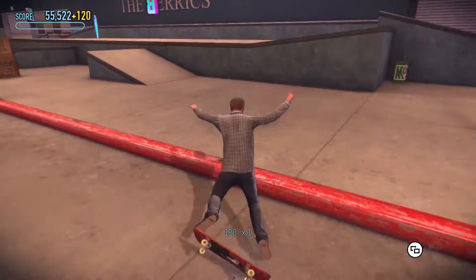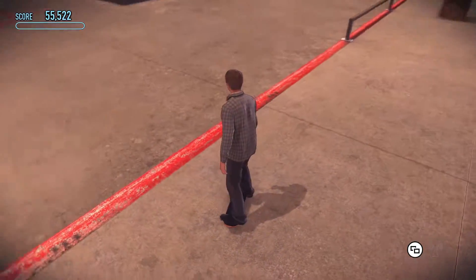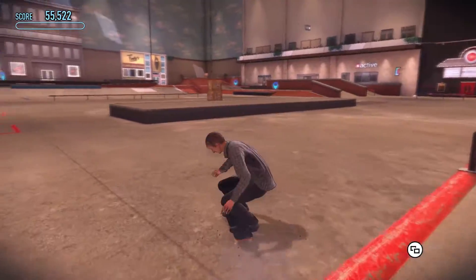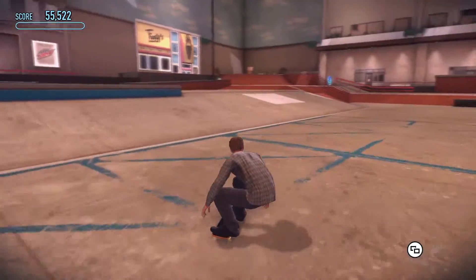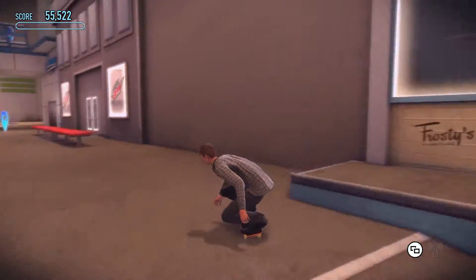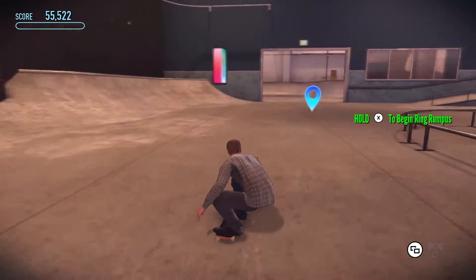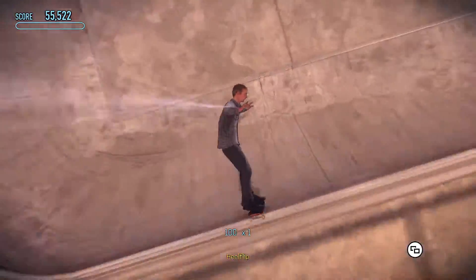That's a heel flip. But it was not my finest moment. I don't see if there's an emblem around — gotta find the rest of the SKATE letters. It's gotta be hidden somewhere. There wasn't one back here that I saw... yep, there it is. There's the T, guys — there's the T!